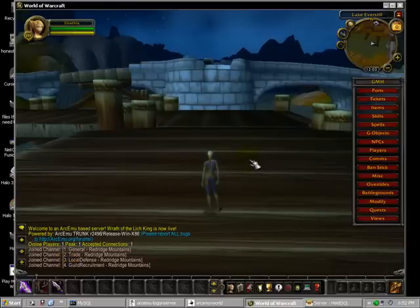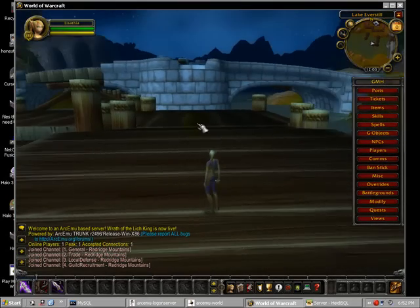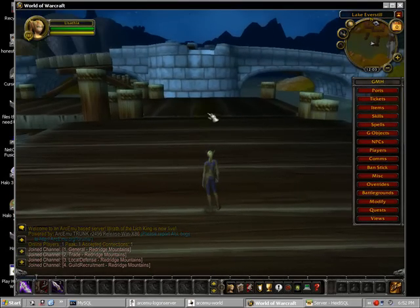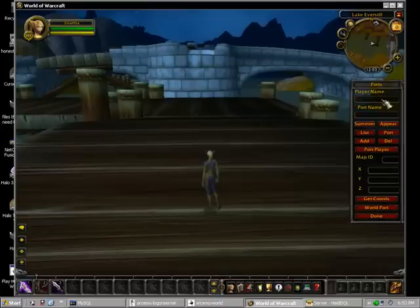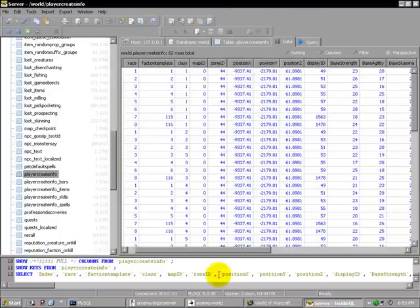What you do is stand where you want to spawn. I'm not exactly sure how to get the angle the right way — on my server instead of starting like this, you start like this. But it's better than nothing. Go into ports, get coords — don't use this one, it's not right, it's not 0.01. You basically take all of these coordinates that you want and type them in here for everyone.